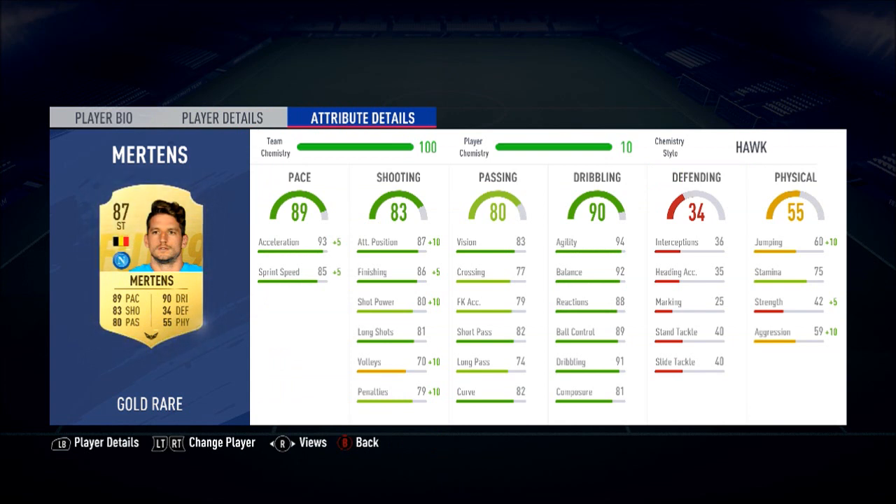The main ones really to call out there are the 93 acceleration, 85 sprint speed, 94 agility, 92 balance, 88 reactions, 89 ball control, 91 dribbling. All very good stats.